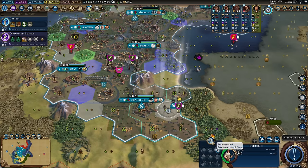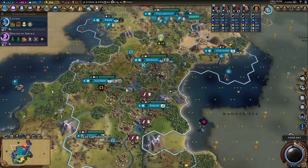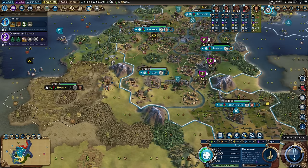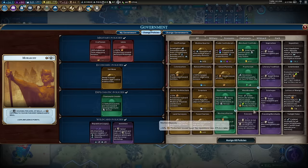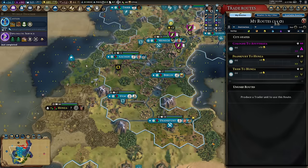29 engineer points per turn — love to see it. Even more now that we've got workshops everywhere. Monuments everywhere too. Now that I have diplomatic service I can put Machiavellianism in to get a spy, and whistle banking for good trade routes to my city-state friends. I'm not allied to any of them yet and I need to wait a bit, so no point rushing.